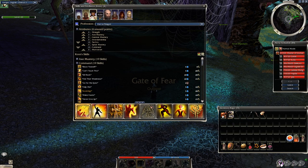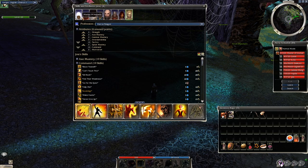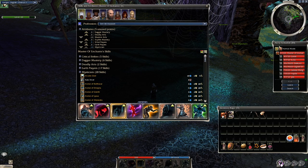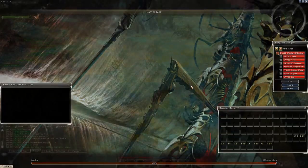Now grab some heroes — to be honest their build doesn't really matter since they usually die at the first boss. But if you want them to survive longer, give them some self-heal, hex removal skills, and a speed boost. Then enter the Domain of Fear and after you've done the rezone trick you can start the farm.